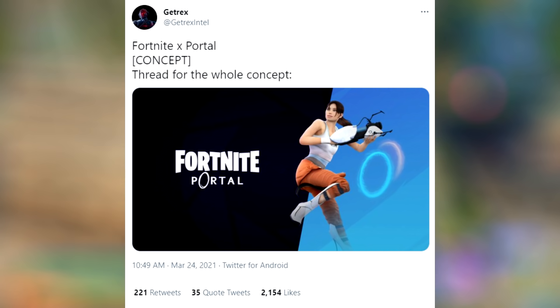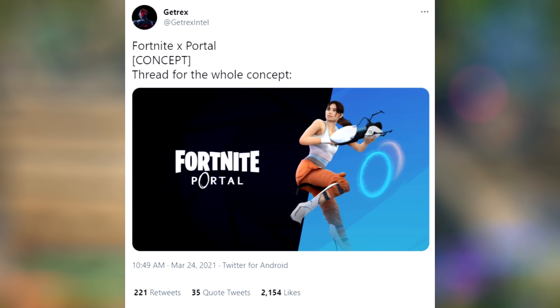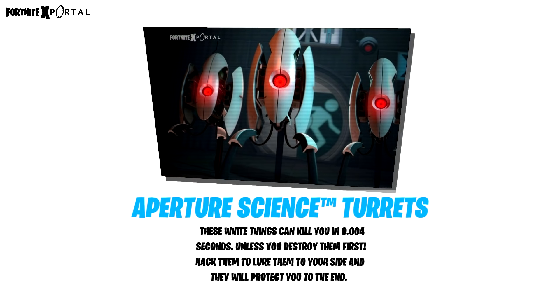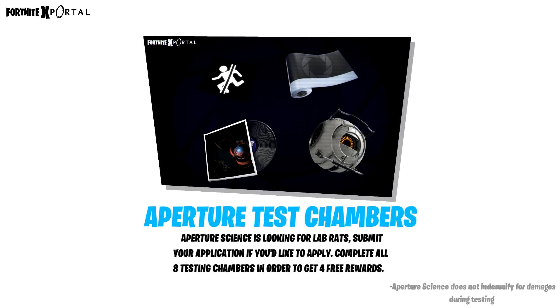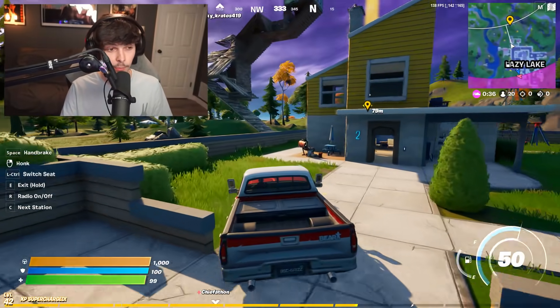Our next topic comes from a creator named Getrix, who made a Fortnite x Portal concept. This one is just mind-blowing. The render looks incredibly clean. It features Aperture Science turrets that can kill you in 0.4 seconds unless you destroy or hack them to your side. There are Aperture test chambers — complete all eight to get four free rewards. Last but not least, there's the Borealis, an abandoned ship filled with deadly turrets and a mysterious portal gun prototype, obtained by opening the Aperture vault.